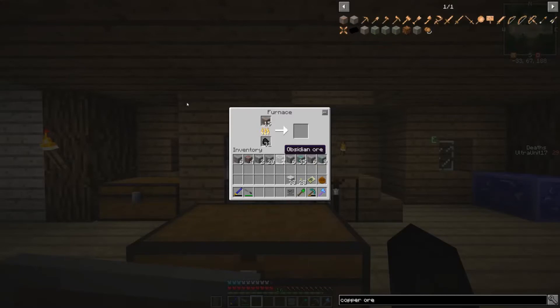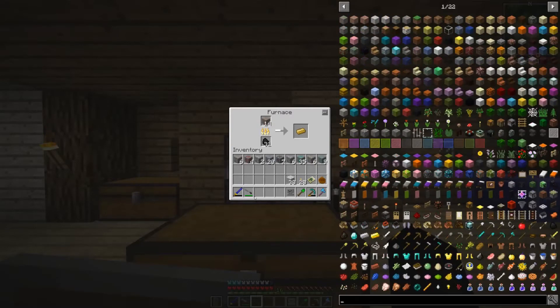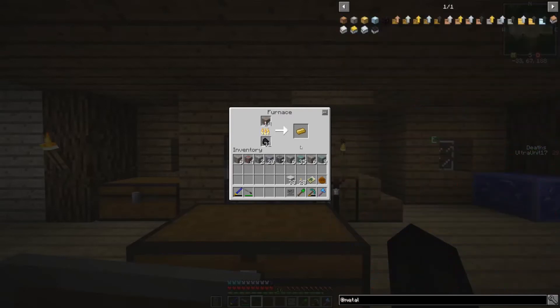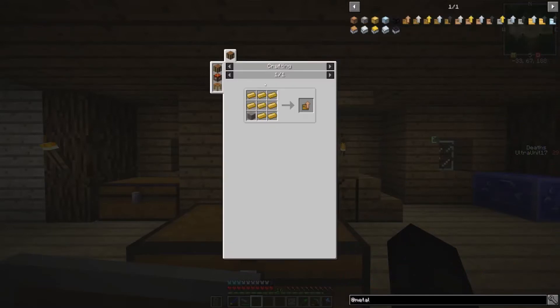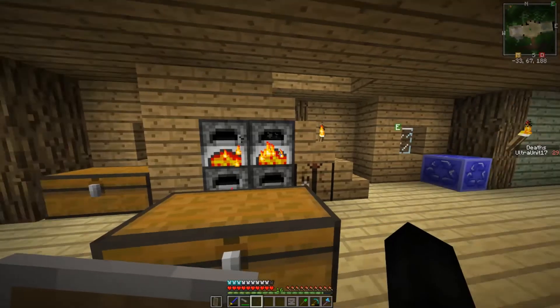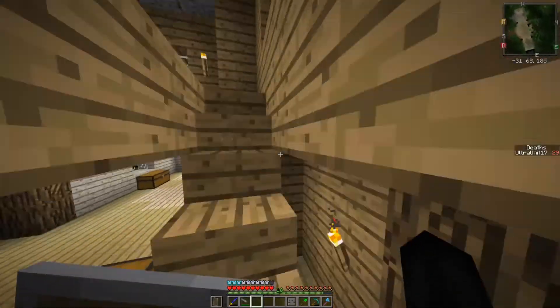How much copper did I need for the chest? Let me check. For the copper chest upgrade I need eight copper ingots. Do I want to just wait for it to finish? Okay, we're going to wait for this to finish and then I will do a full amount of chest upgrades. I need eight — essentially eight iron ingots, eight gold, and then I need eight diamonds.